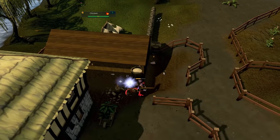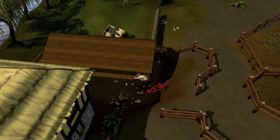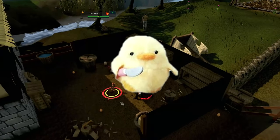You literally whack these chickens like they're flies, pick up the chicken meat and feathers, bank, repeat, and make over 1 million GP per hour — that is, until the chicks discover modern weapons to fight back and avenge their parents.